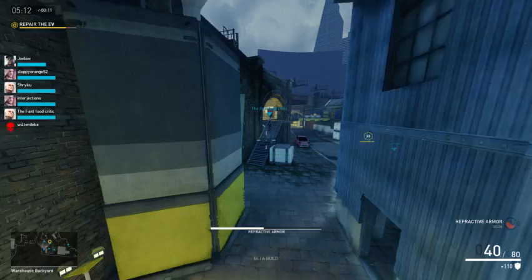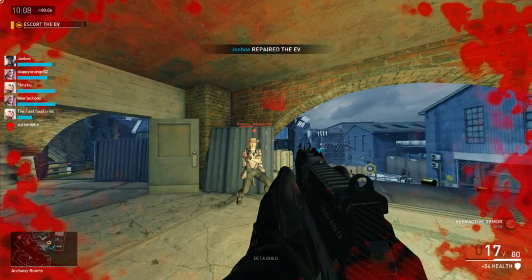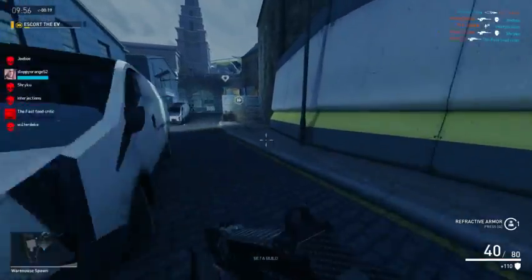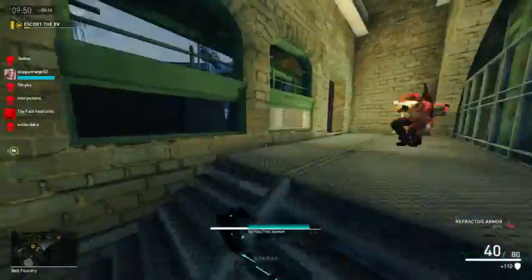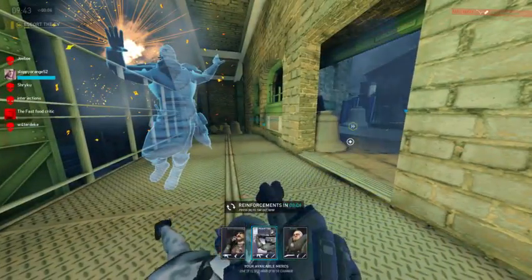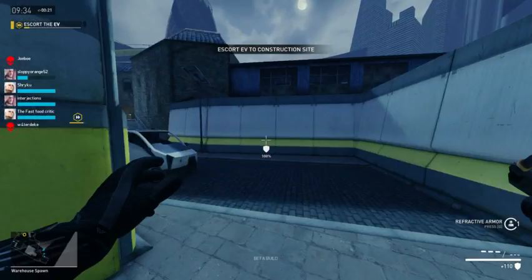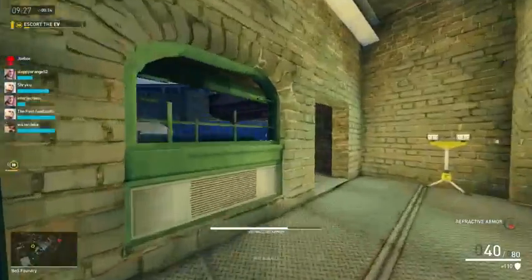I don't really know how refractive armor works — it looks like it's basically just extra health but also invisibility. I know the marker removes your refractive armor coloring or the heartbeat sensor, but they did a patch and now it doesn't actually remove the armor itself. So refractive armor is basically: you turn on a shield that also turns you invisible. It's actually pretty powerful. I'm going to see if I can use it in different ways — I'll try going through this hallway since I know a lot of people come through here.